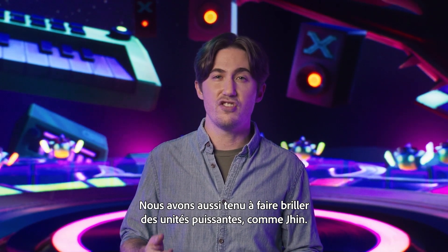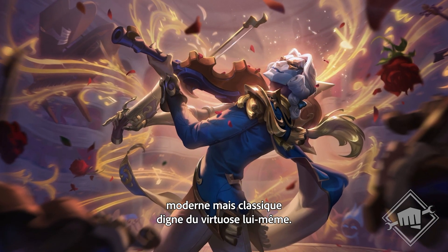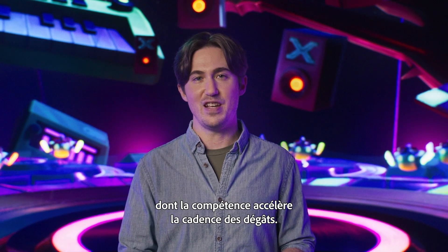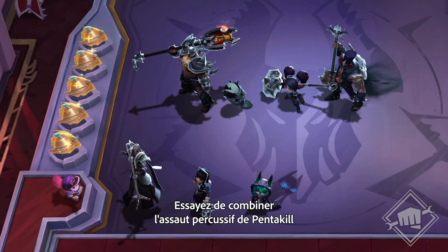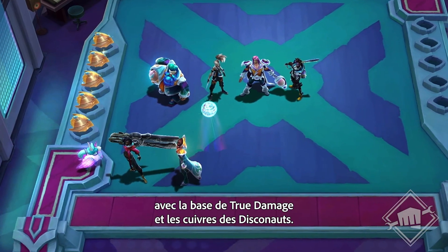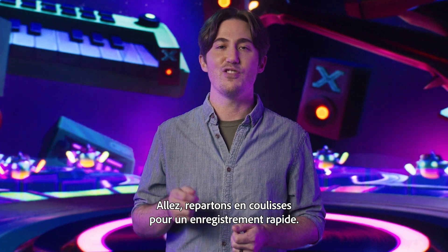We also made sure powerful units like Jhin got their moment in the spotlight. For Maestro — Jhin's legendary trait — we mixed in a Paganini-esque violin solo to create a modern interpretation of classical music, fit for the virtuoso himself. This sound was the perfect fit for a trait that deals extra damage to Tactician health and a champion whose ability builds up in a cadenza of damage. By putting out different units on your board, you'll create a symphony of controlled chaos — try combining the relentless drums of Pentakill with our harpsichord-heavy emo band, Big Sad, or combine the bass of True Damage alongside the groovy horn section of Disconauts. It's absolutely ridiculous, and that's just TFT.